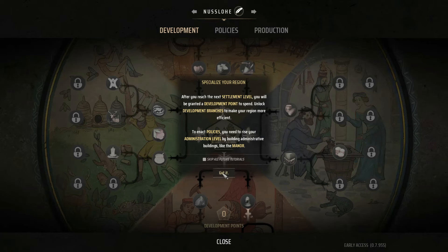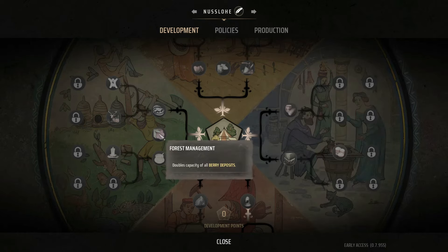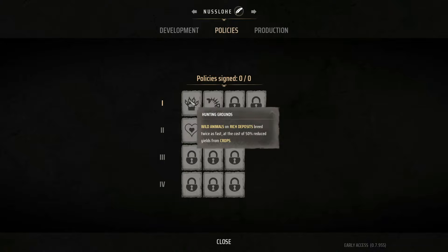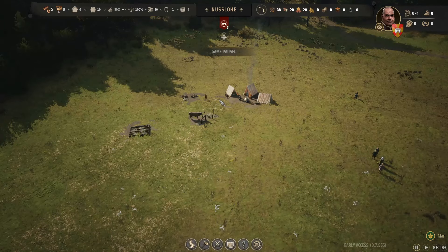After you reach the next settlement level, you will be granted a development point to spend. Unlock development branches to make your region more efficient. To enact policies, you need to raise your administration level by building administration buildings like the Manor. So straight away, we need to build stuff.